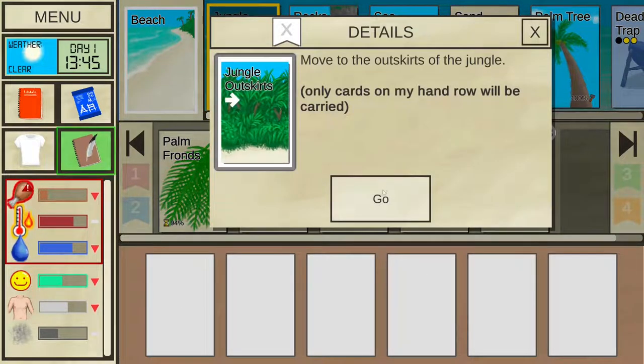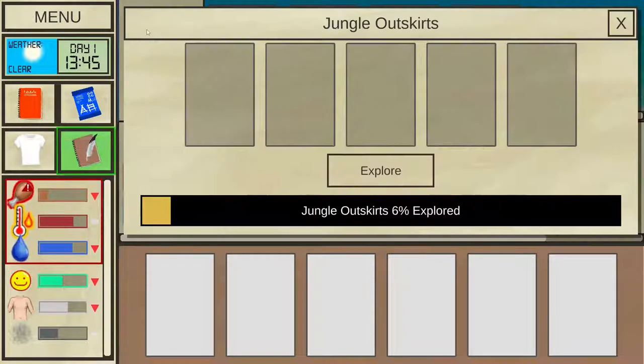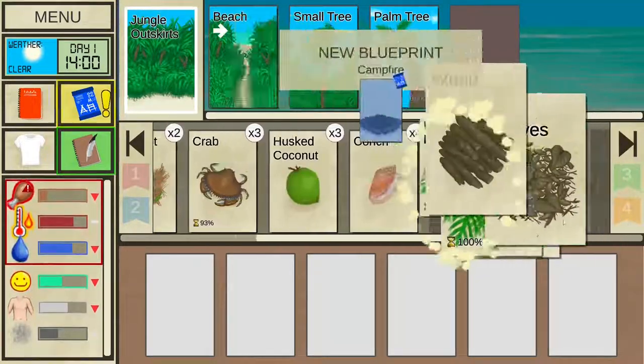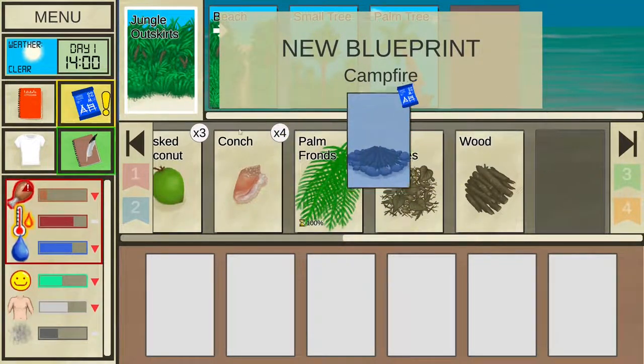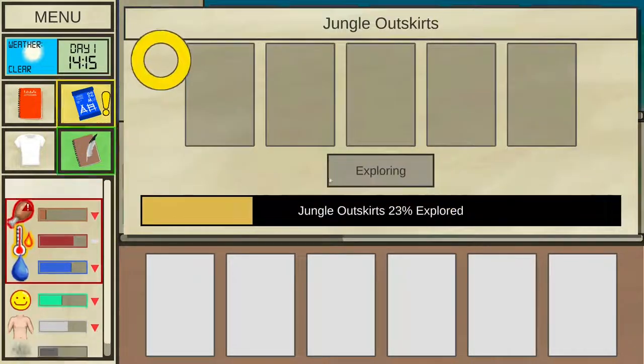You go to these locations by pressing 'go.' They are very similar — you explore jungle outskirts by clicking on it and pressing 'explore.' It's not 'go for a walk' but it does essentially the same thing. Once you find some wood you will unlock the campfire blueprint, and if you also find sticks you will be able to create it.